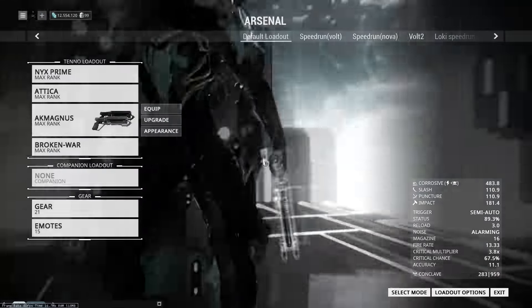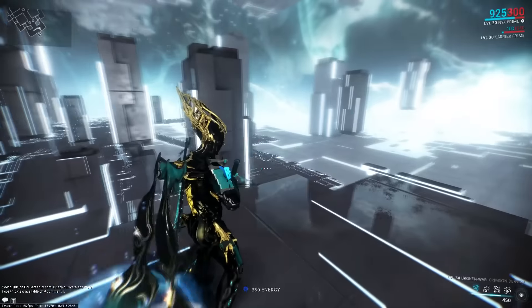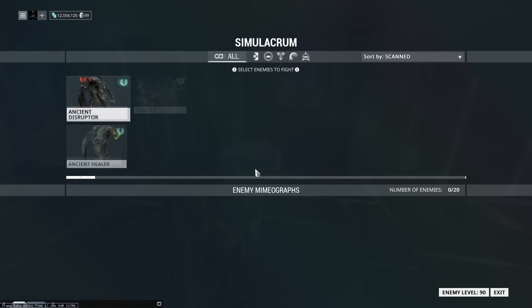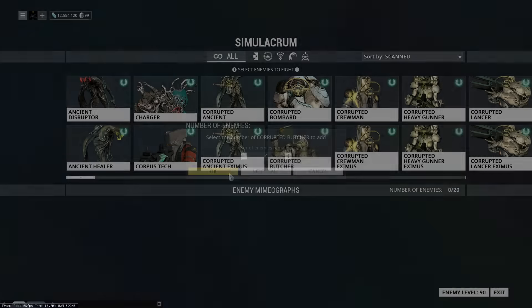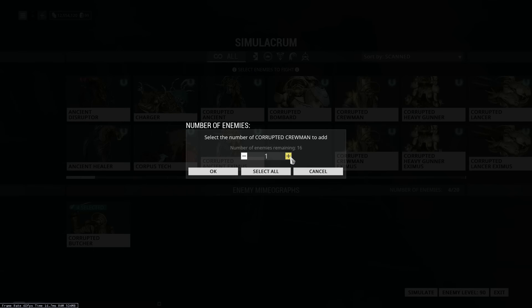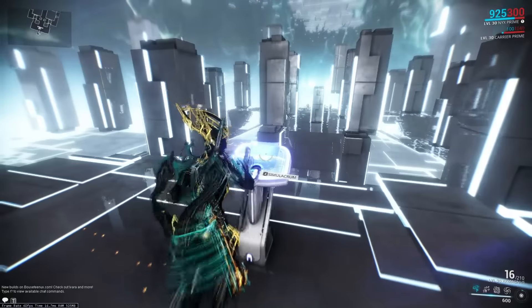You guys saw a little bit in the preview, but I want to show you how this weapon tests out in the Simulacrum real fast. We'll take a quick look at it as we always do with our little test dummies. Like I said, this weapon's got pretty good physical stats across the board — impact is going to be the highest, but everything else is close behind. We're going to use some Corrupted Crewmen and some Corrupted Butchers, just a couple of each, and I'll show you how this weapon works on both of them.